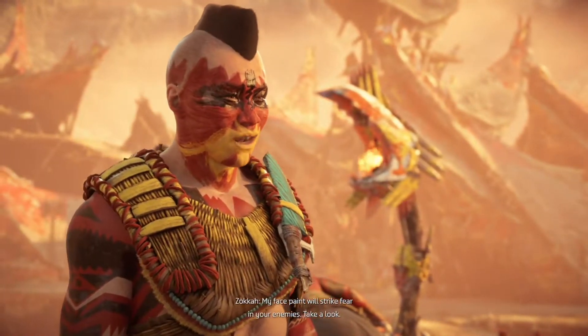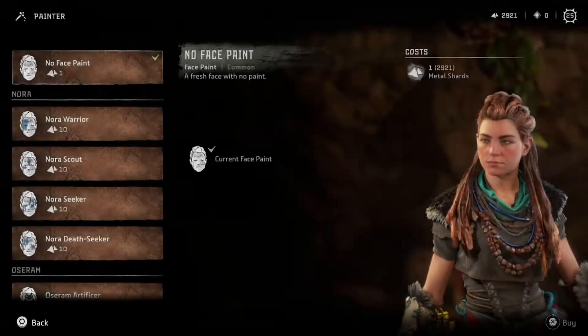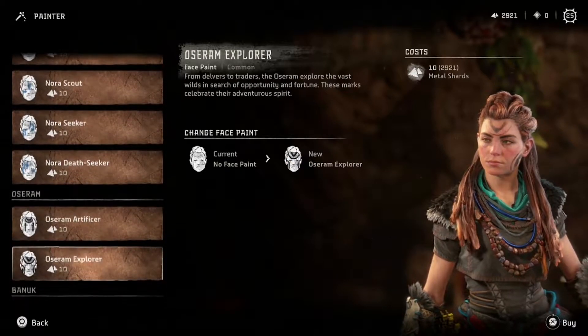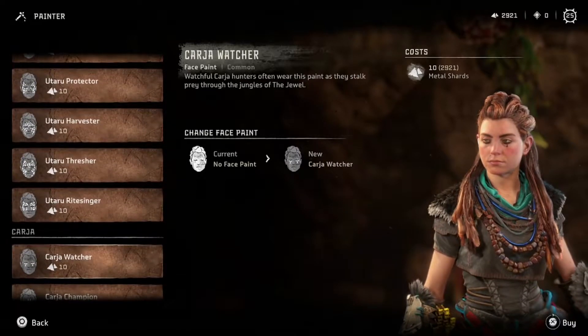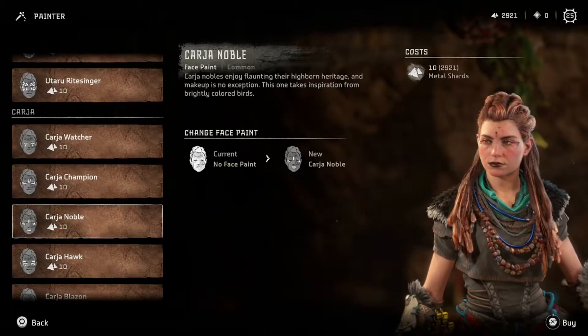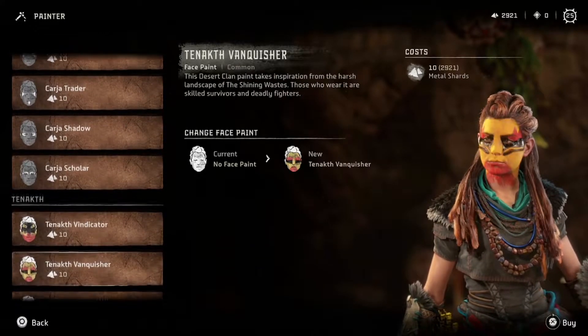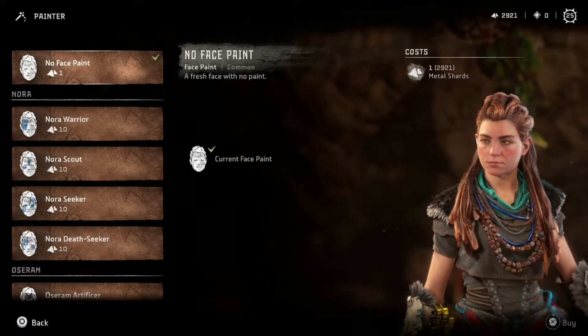A trade option appears — when it said 'trade' you could actually purchase face paint from her. To be honest, face paint on Aloy just doesn't do it for me. I do like the lipstick on that one option, but face paint on Aloy in general — I'm not a fan.